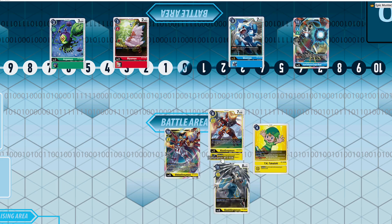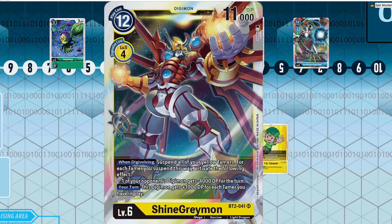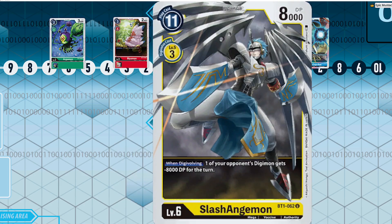That minus 8,000 can take care of basically any level five in the game. Once you have an established Shine Greymon board — once you resolve this guy, you've got a couple of tamers, maybe you get a draw off of Labramon — it is very very difficult to stop this deck from steamrolling. That's why I put it in the spot I did.